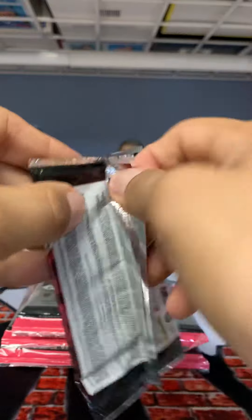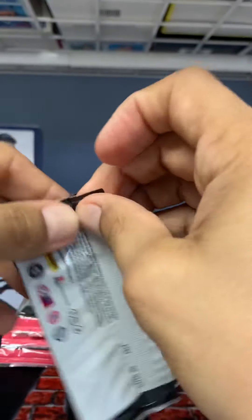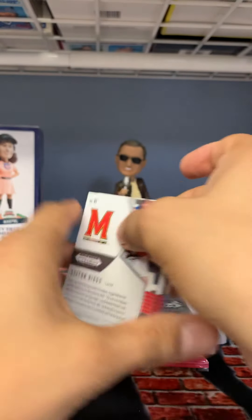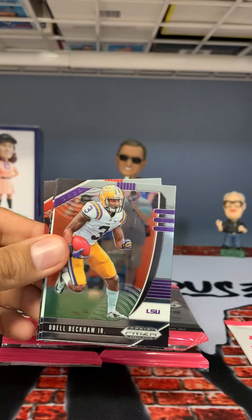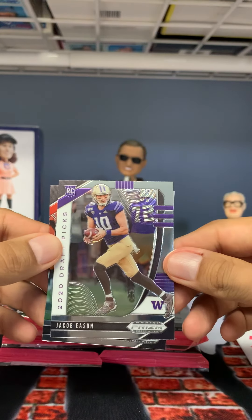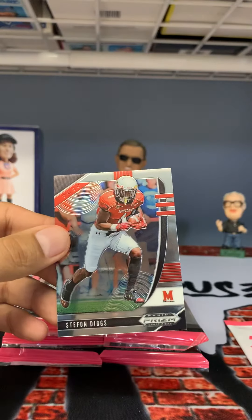These things aren't easy to open at all. Oh man, I didn't bring my knife either. Gotta use the teeth on that one. Stefon Diggs — the ex-Viking. So we got a Minshew — Minshew Mania — he's gonna be good. Derrick Carr, old Deezy. Got Jacob Eason — he's actually a pretty good quarterback too. CMC and Stefon Diggs.